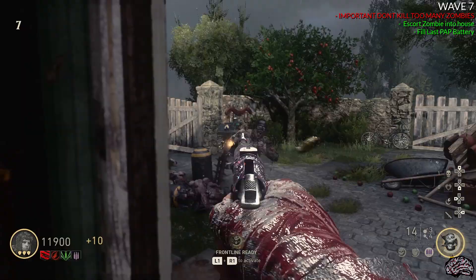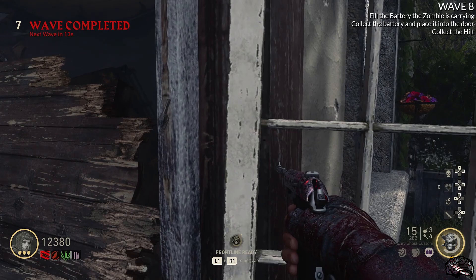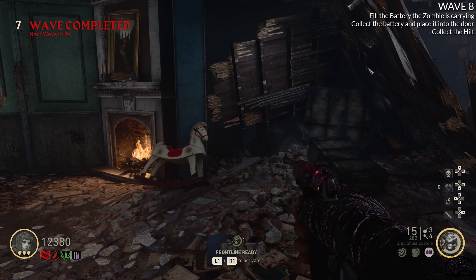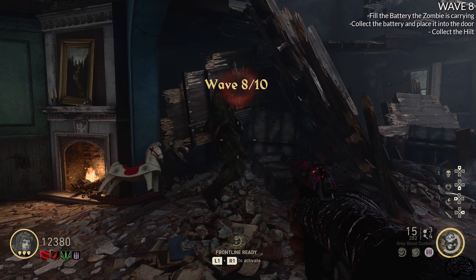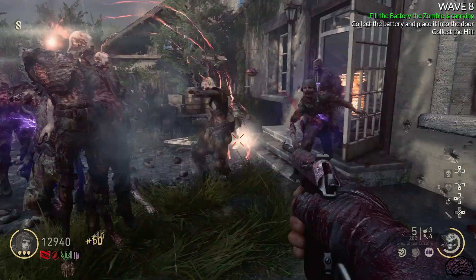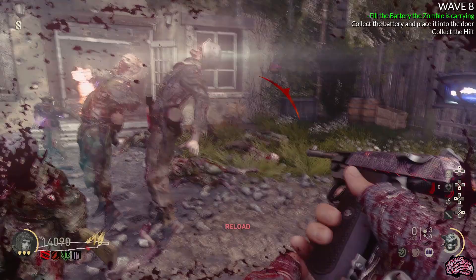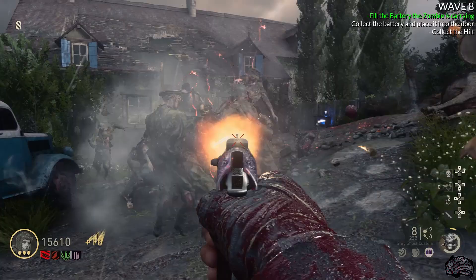This is the part where most people struggle the most, because the step is mostly misunderstood. The zombie comes back out of the house carrying the battery that we need to put in the door in the basement. We have to charge this battery up, and once it's charged, you have to let the zombie die so he drops the battery for you to pick up. It is possible for the zombie to die before the battery is charged — if this happens, you have to start the whole Easter egg over. The best way in solo is to hopefully have your Frontline recharged so you can kill zombies much faster. If you throw a Jack in the Box in front of the zombie, zombies will pile up but not damage him, slowing him down.